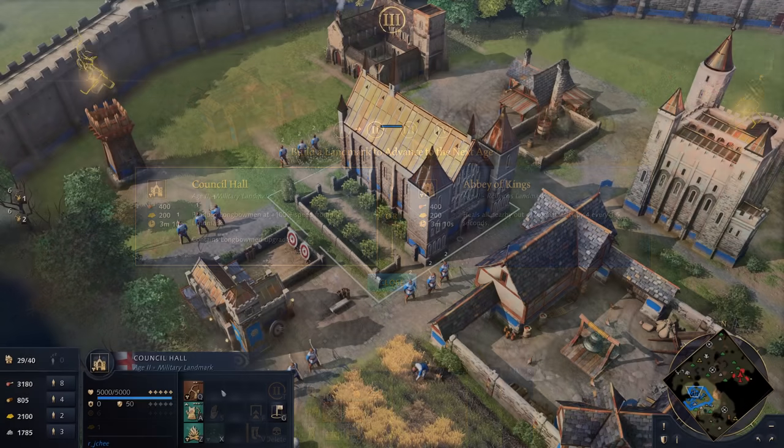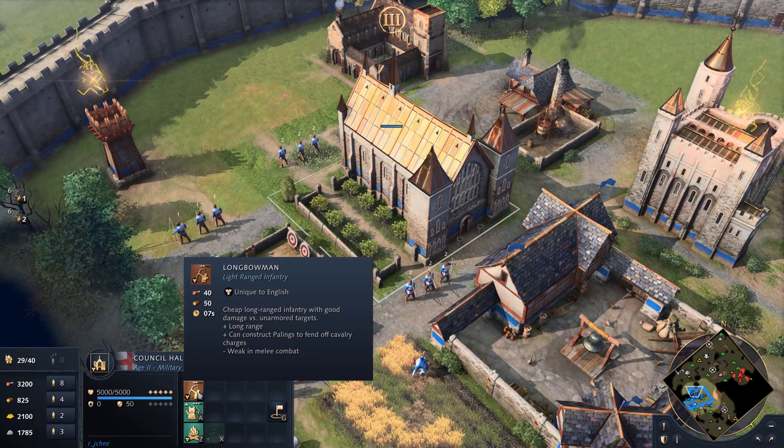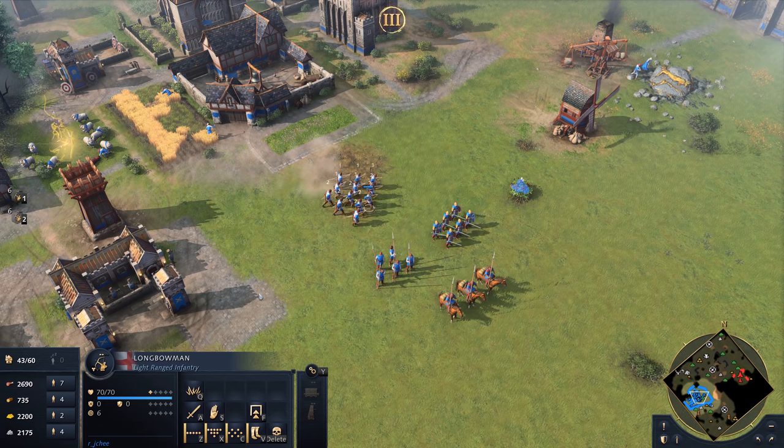When advancing to the Feudal Age, if the Council Hall landmark is constructed, you can produce Longbowmen from this landmark at twice the speed of the archery range, making it easy to reinforce and diversify your military.